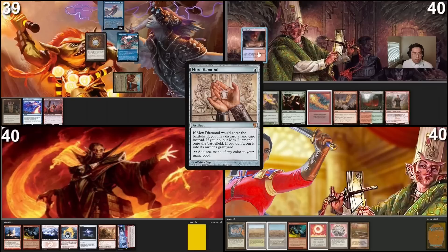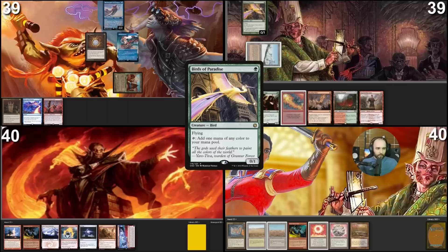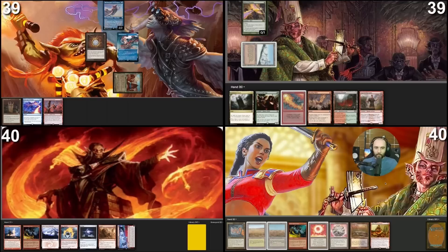Pass turn. Draw for turn — Scalding Tarn. I will crack it for a Taiga, going down to 39. Then I will play Birds of Paradise and go to my instants.